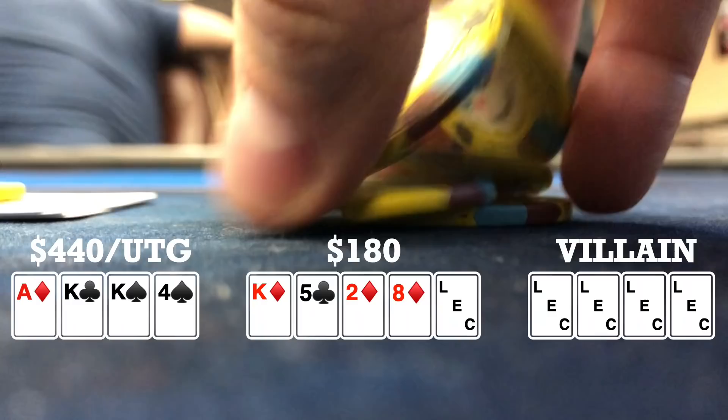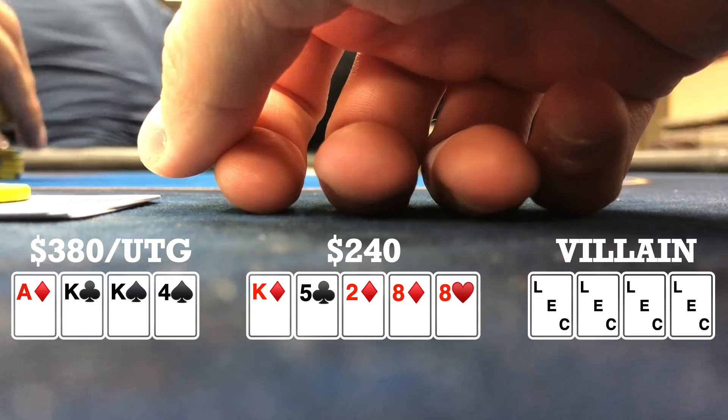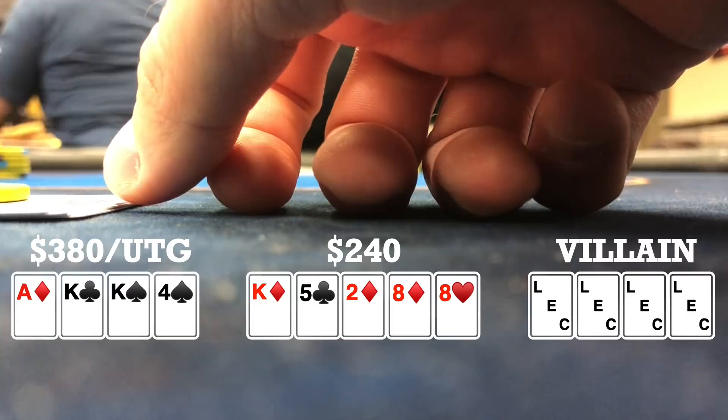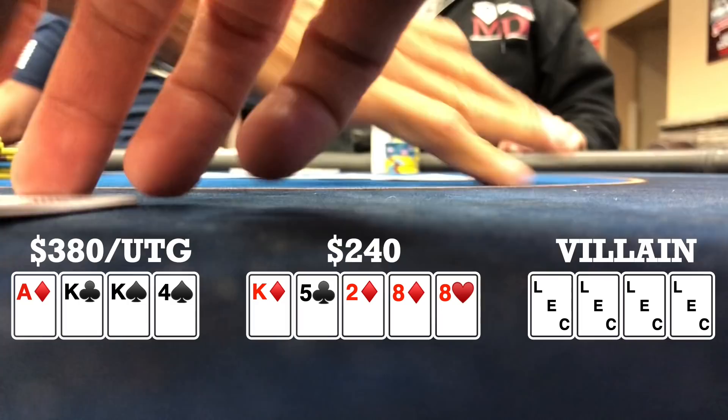Three ways to a river. River brings an eight. Instead of trying to check and hopefully induce a bluff, I just decided to lead out $60. I think this bet accomplishes a couple things — similar to the blocker bet I did a couple of videos ago. Betting small is going to potentially induce a bluff, which would be nice. Or if someone has a low flush, I don't know if they're going to really bet out now that the board paired. I bet $60 and we do get one caller, so I turn over my hand and we're good.